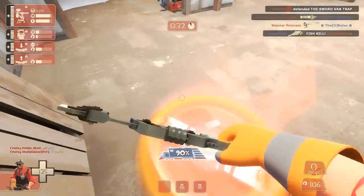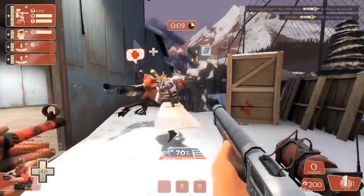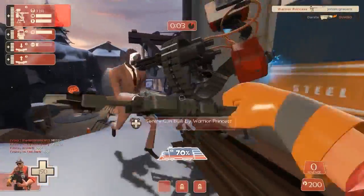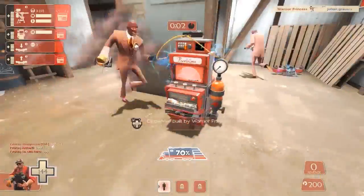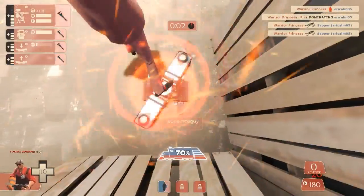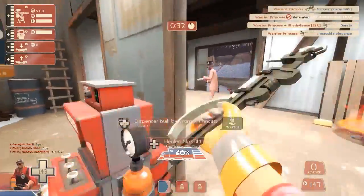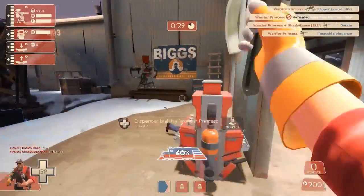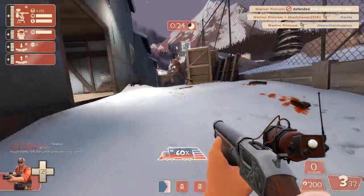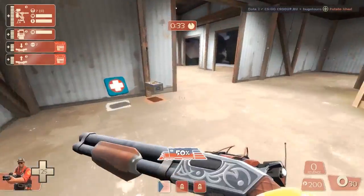Any threat on the point isn't normally a problem for this position. What you do need to focus on is this right alleyway where you tend to get the odd demo or soldier coming down, and they can cause a lot of problems. I'm just taking care of a spy there, but my usual tactic is to take care of the sentry and then look down the alleyway to check for incoming threats and distract them, causing some damage so I know what I'm dealing with.